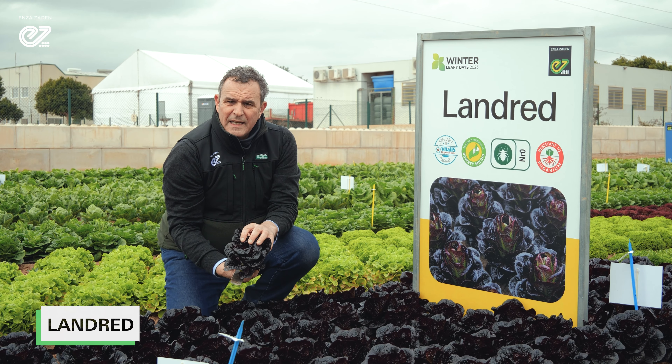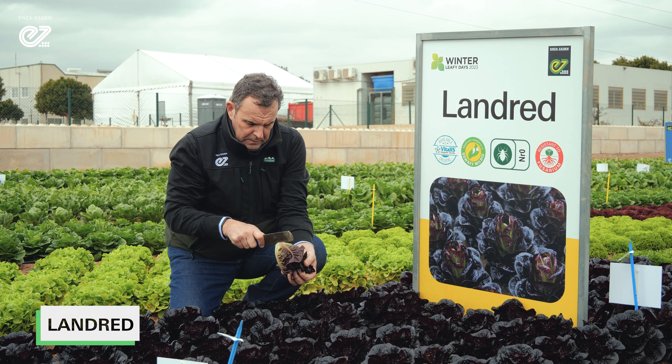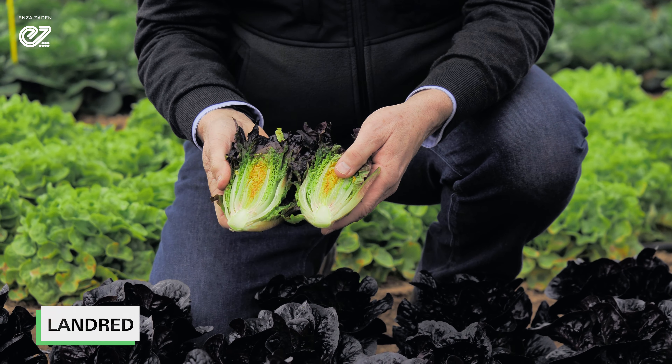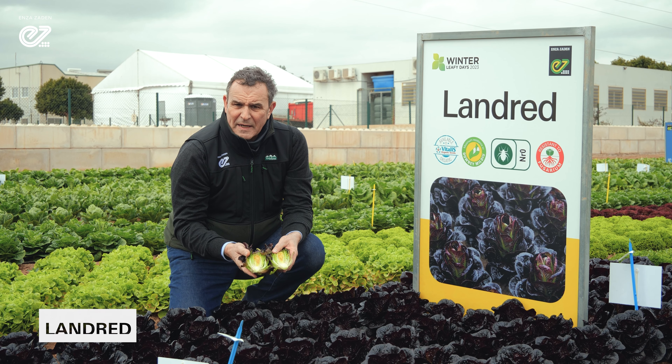As you can see, it has a nice dark red shiny leaf to it, with a short core, nice cool centre — ideal for twin packs.